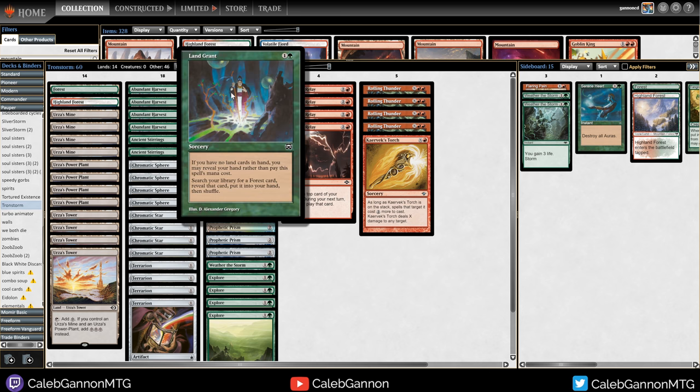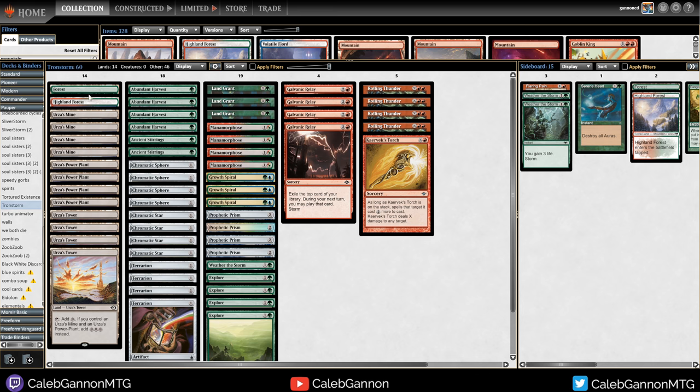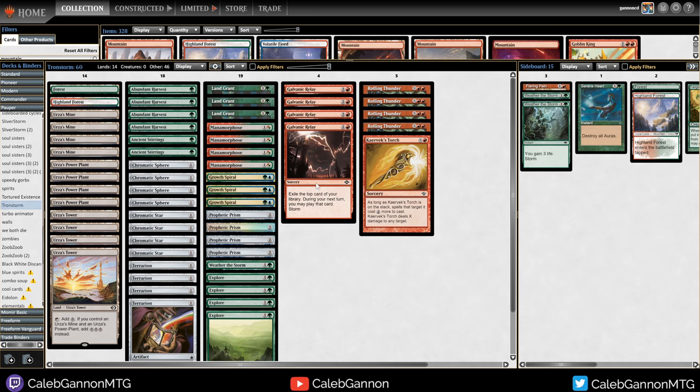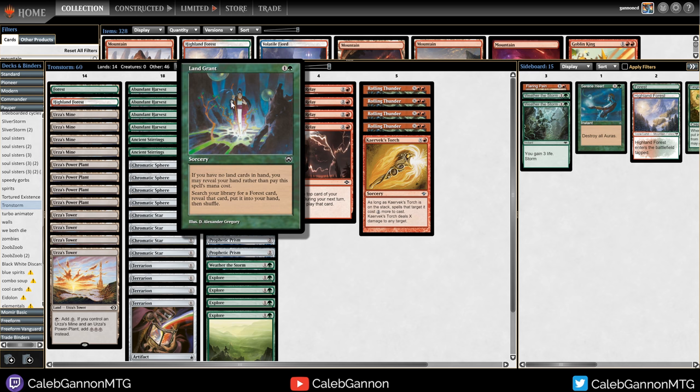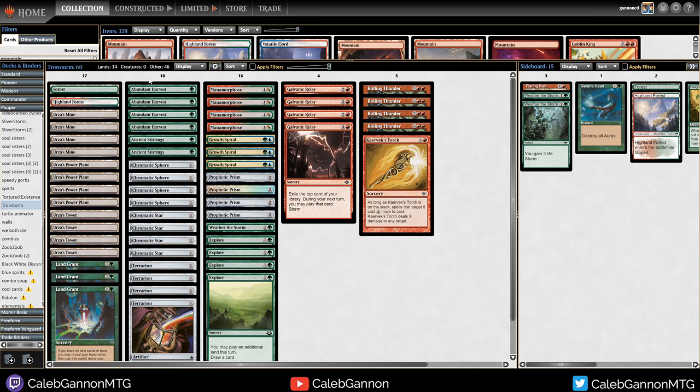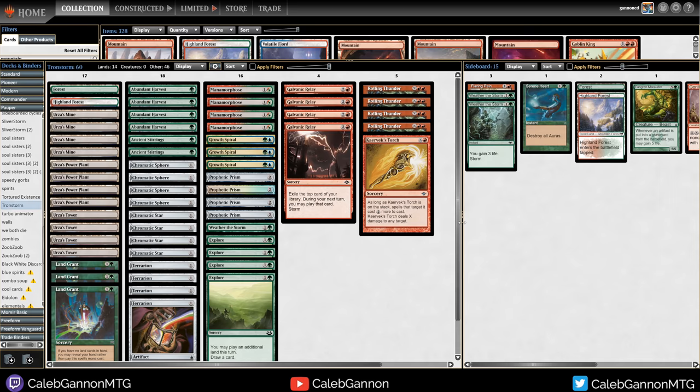We're also running Land Grant as a tutorable effect for either an untapped Forest or a tapped red-green dual, in case you need red mana. This card is great with Relay because it adds storm count, and it thins your deck. We're only running 14 lands in our Tron deck - with Land Grant it's effectively 17, but that's still quite low. So you will be mulliganing somewhat aggressively, but Tron mulligans aggressively for Tron lands anyway. When your lands tap for seven mana, you only need three of them - you can mulligan pretty hard.